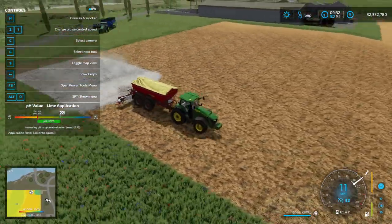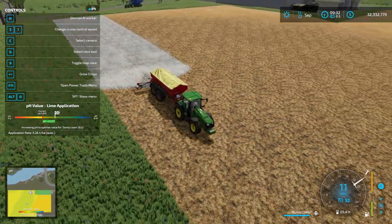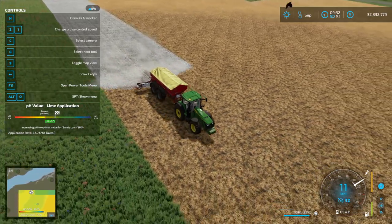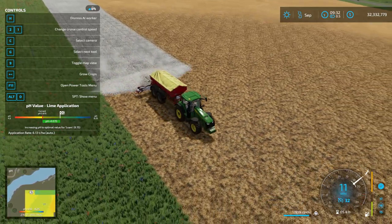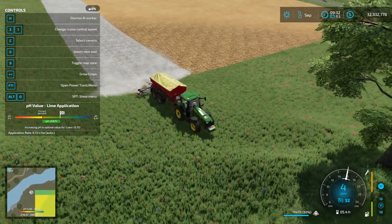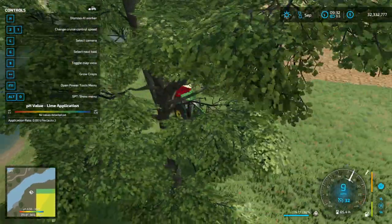I could have been a little bit further to the right, but that's okay. As you can see from my mini-map, you can see the automatic application value changing. We don't need very much right here, and we're back to loam where we needed quite a bit more.